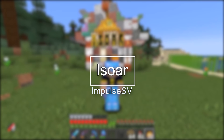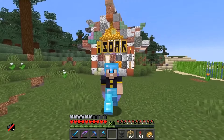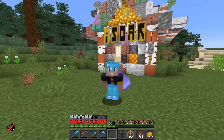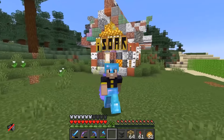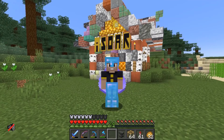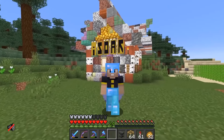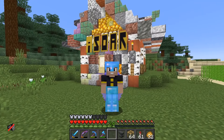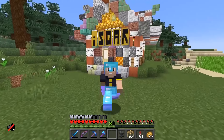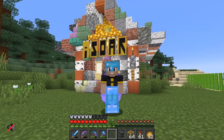Number 9: Impulse SV's Eyesore. I could not figure out where to place this eyesore — literally. I get the pun. I understand the concept and I can respect it. Eyesore, spelled I-S-O-A-R, refers to a person soaring in the sky with elytra and rockets that Impulse SV sells. And the building literally looks horrendous on purpose. But that does not detract from the fact that it's literally causing my eyes to become sore.